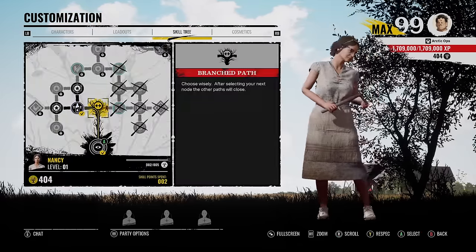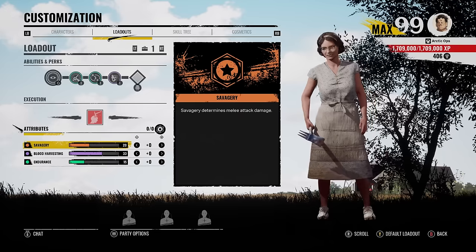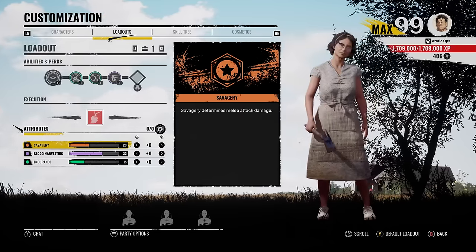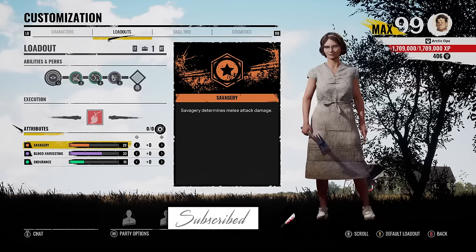Last but not least, we've got her cosmetics — she only has one, the original outfit, kind of like how the rest of the family members started out. So we went through her cosmetics, skill tree, new unique perks and ability. Now let's go ahead and find some matches. Nancy is going to be level zero with no perks besides the defaults and no points into attributes — we're just going to play her as-is. Hopefully you guys enjoy the games.